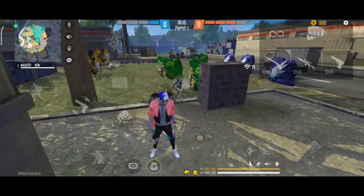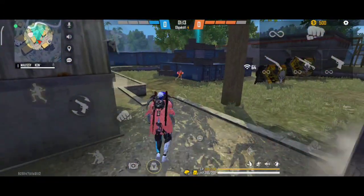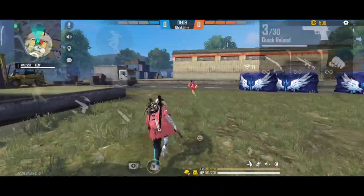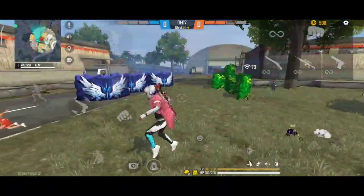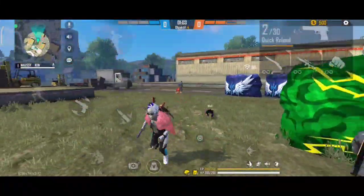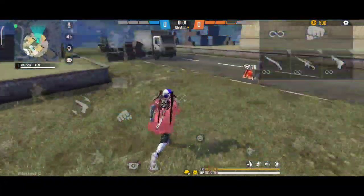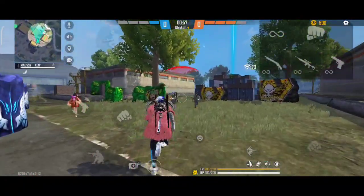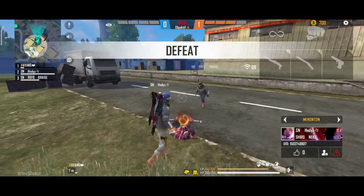Kita pakai desert eagle. Mereka bakal lari-larian. Gimana cara ngedragnya? Kalau musuh ada di depan kalian, drag aja lurus kayak gitu. Tapi kalau musuh lari ke kanan, kalian drag ke kanan juga.